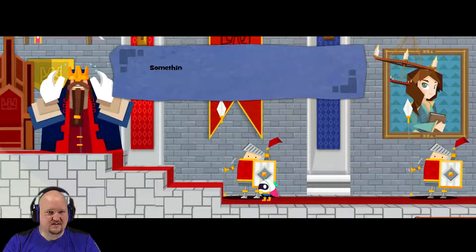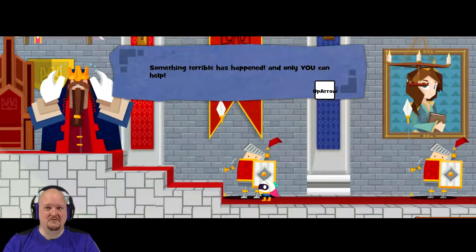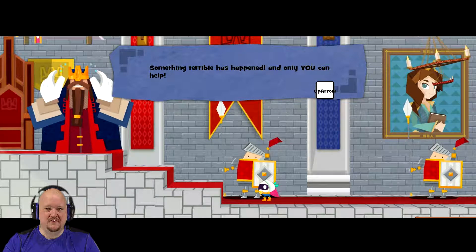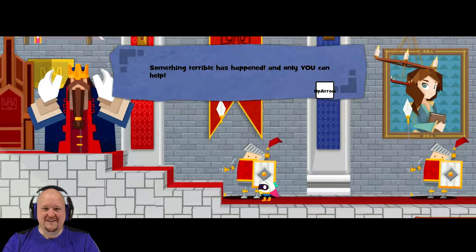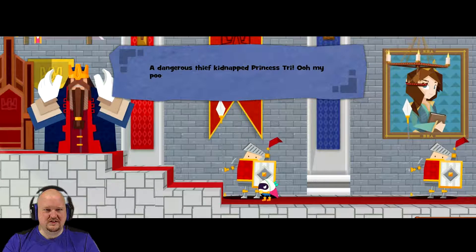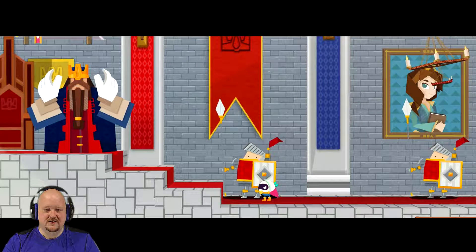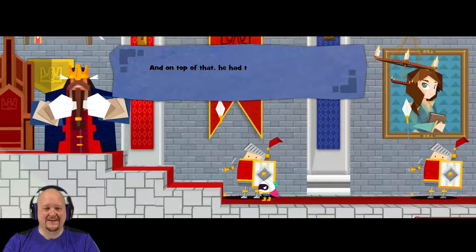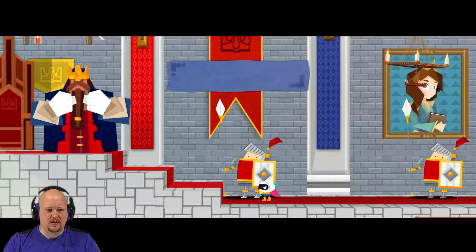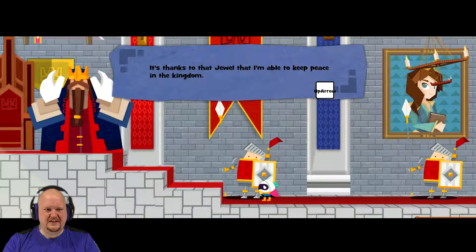Come on, move a little faster. I guess I'd have to have a much deeper voice to talk for him. Something terrible has happened! And only you can help! A dangerous thief kidnapped Princess Tri! Oh, my poor daughter! And on top of that, he had the guts to steal my magic jewel! It's thanks to that jewel that I'm able to keep peace in the kingdom!